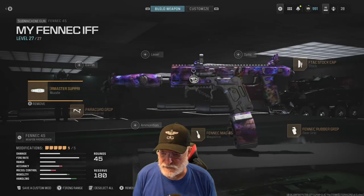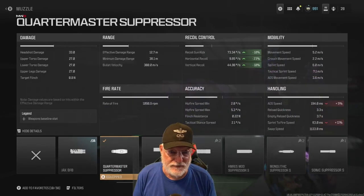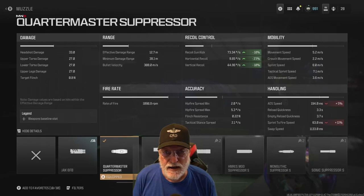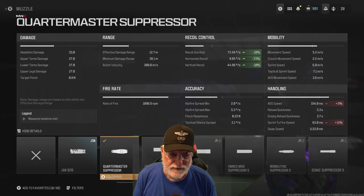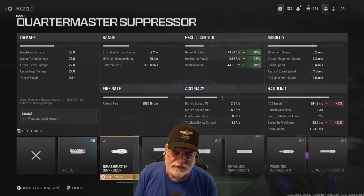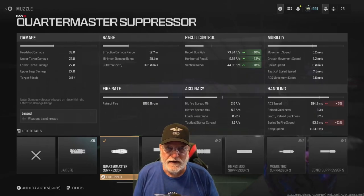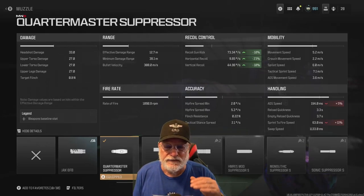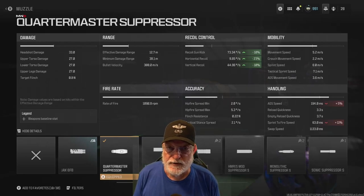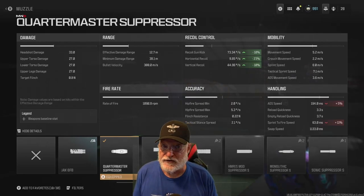Let's have a look at the configuration. Starting with the Quartermaster Suppressor — you can see that it helps the recoil; those are composite numbers. The recoil is fairly high: gun kick is almost 73.5 degrees per second, small horizontal recoil under 10 degrees per second, and vertical recoil is 44.96 degrees per second. The degrees-per-second figure means the closer you are the less you'll see the recoil, because the amplitude isn't as large as it would be further out.